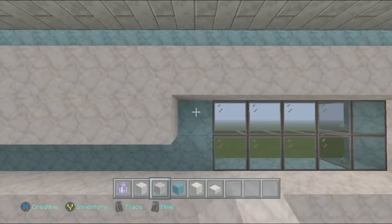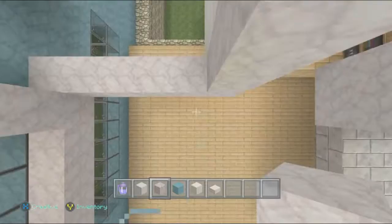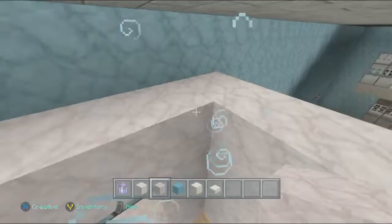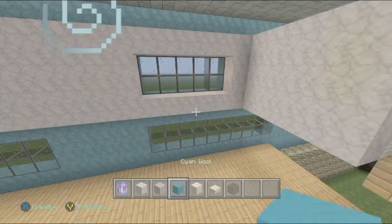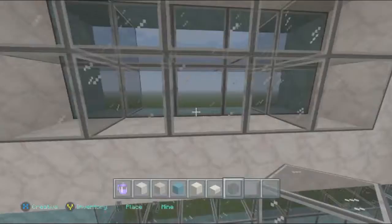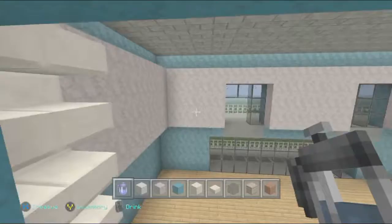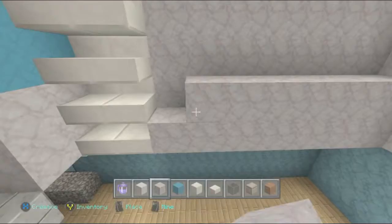Just keep filling it in, and go ahead and take this wall up as well. Also, we want to go ahead and double stack this window. Like I said in the intro of this video, it's got bugs right now where you can see the glass on the outside, which I hope gets fixed really soon. But as of now, I'm gonna keep double stacking the windows like I have been. I neglected to say that this wall actually needs to have another layer added to it, so just go ahead and take this layer up so that the slabs aren't just floating like that.